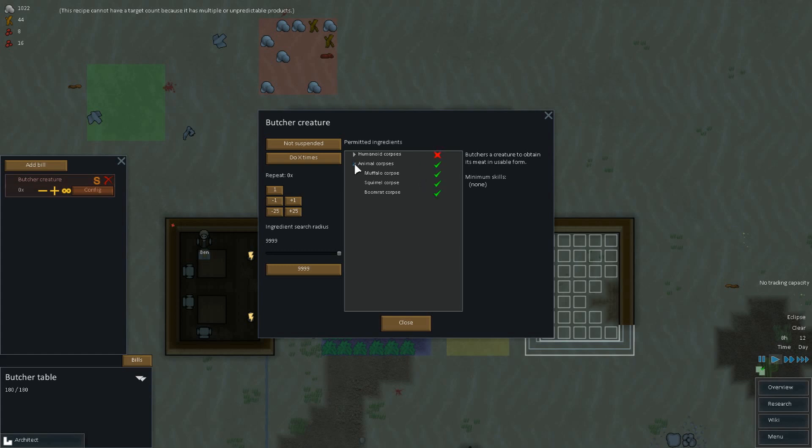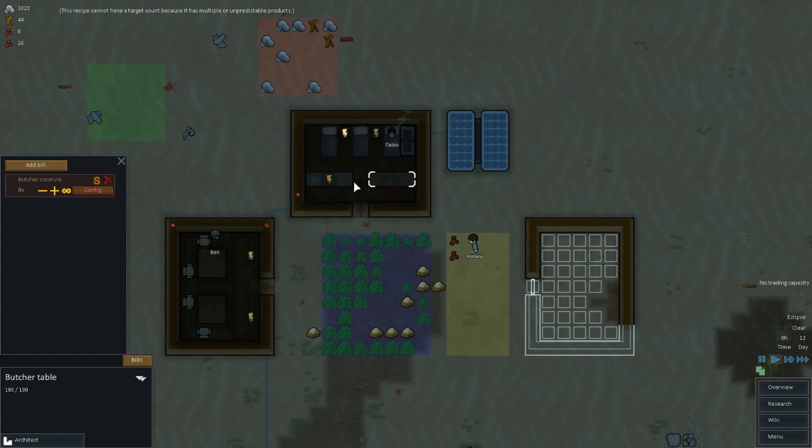This recipe cannot have a target count because it has multiple or unpredictable products. So we don't want animal corpses — buffalo, squirrel, boomerat. So let's say squirrel corpses, we want to have... we're going to do this. It's still the same. Okay, maybe we can't do it with that. Fine — not for butcher then.